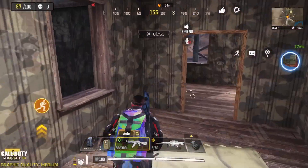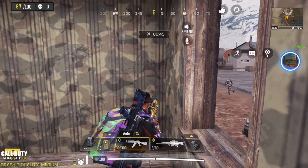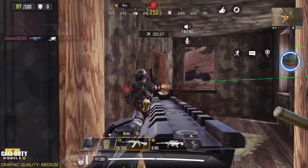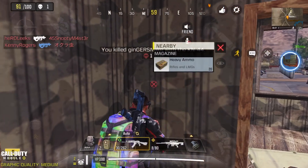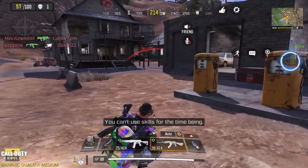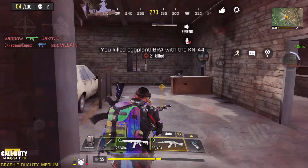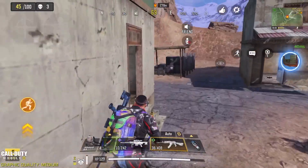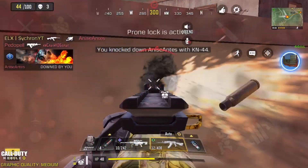The next tip is to use third person inside of BR and use your specialist classes to their maximum potential. As you can see here, I'm using third person to peek this person. This allows you to have the upper hand in gunfights — you'll know where your enemies are and get your first shots on them before they can even get shots on you. I'm looking at the mini-map to see where the gunshots are coming from, placing my transform shield down so he doesn't know when I'm going to come up, then using third person peeking to see he's still in the open before going up and getting the kill.